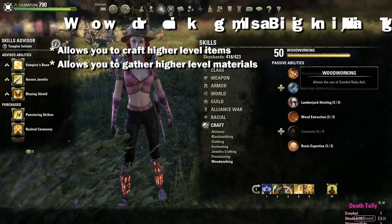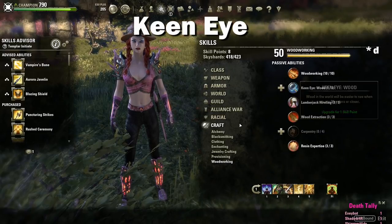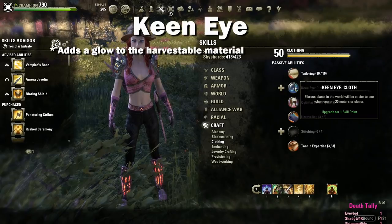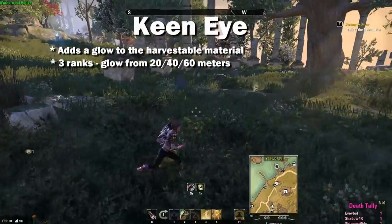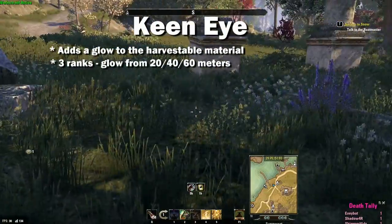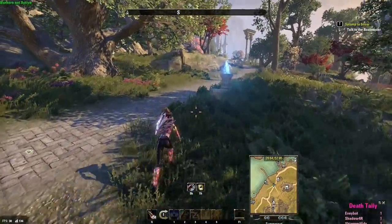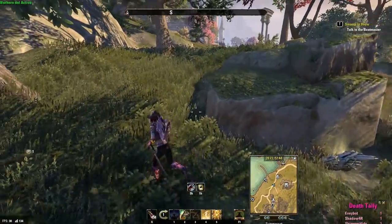There are 10 total ranks in this ability. The next passive skill is keen eye. Spending points in this will add a glow to harvestable material out in the wild making it easier to spot from a distance. There are three total ranks: the first rank adds a glow from 20 meters, the second from 40 meters, and the last from 60 meters. If you're just beginning, plants, wood, and ore might be troublesome to see, so I recommend spending at least one point in keen eye.